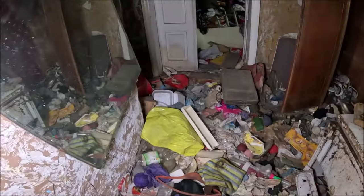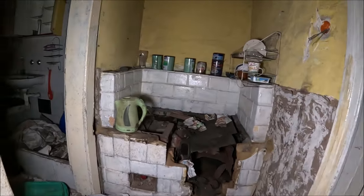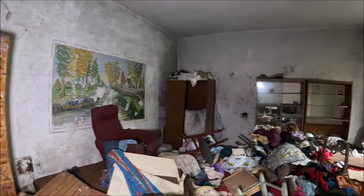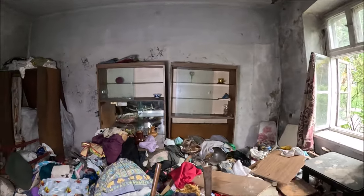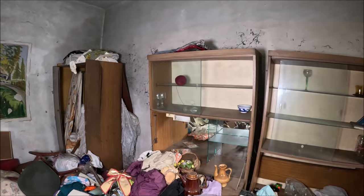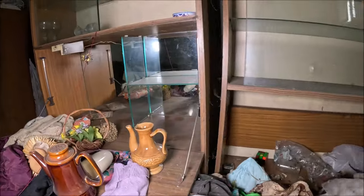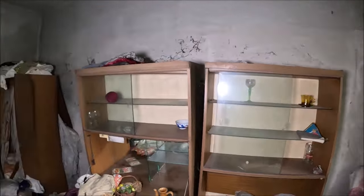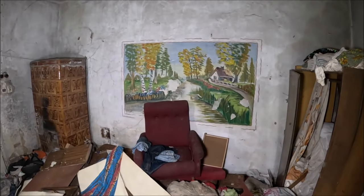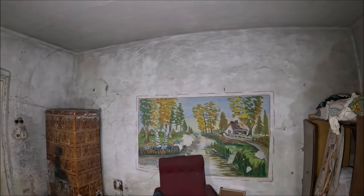Ciężko przejść tutaj, żeby niczego nie pokruszyć. Piec. I kolejna łazienka. A tutaj mamy salon. Naprawdę sporo rzeczy zostało. Tu jakieś ładne dzbanki. Ładny marunek na ścianie. Pewnie kanapa — jest tam kanapa. Z tyłu piękny obrazek, który miał pobudzać wyobraźnię lokatorom.